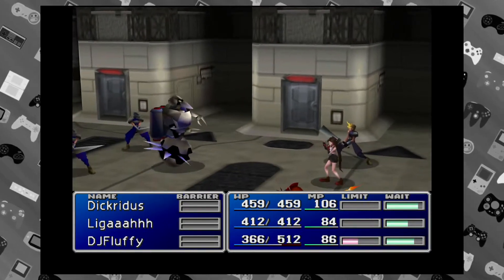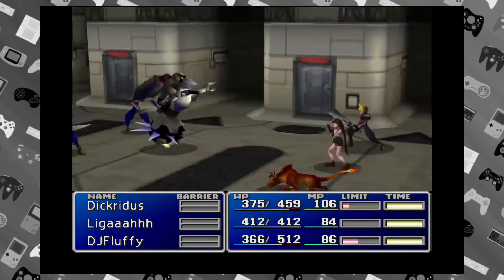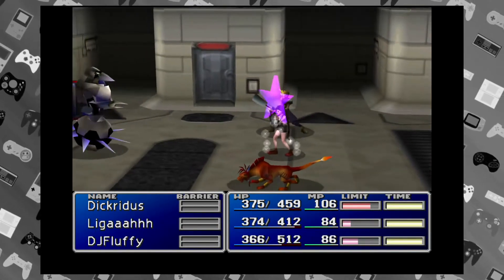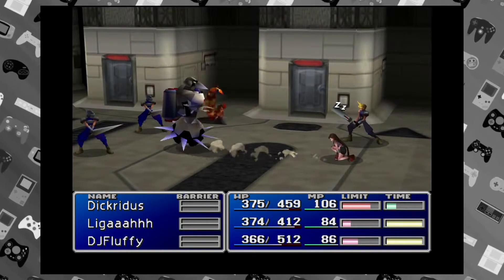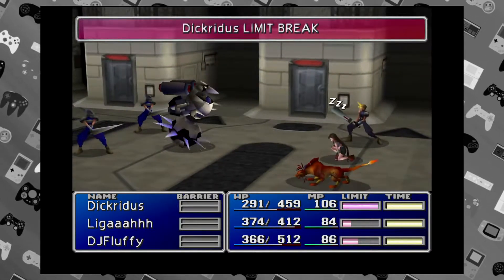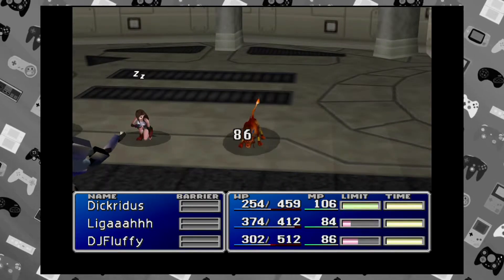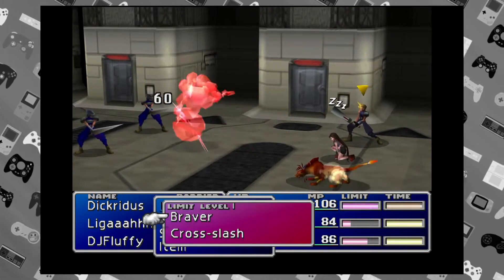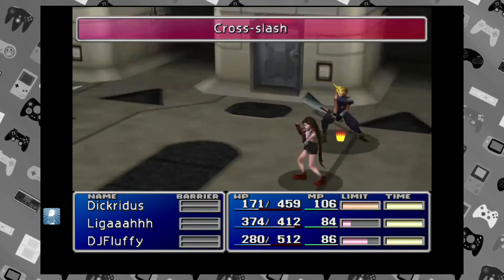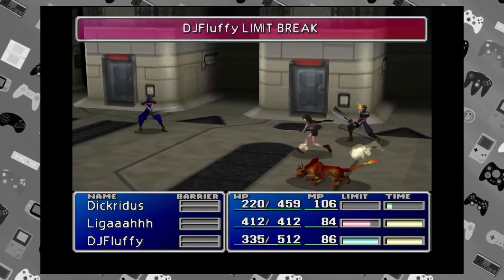Blue mage is the enemy skill mage. How it works in this game is — you see all those stars, each one is a different ability you're allowed to learn. If an enemy hits the person with that materia equipped using an ability you can learn, you learn it and then you can use it. There are only four of those materia in the game so it's kind of its own game to get all four. There are some really important early game abilities that help you grind for limit breaks, AP for other materia, and things like that.